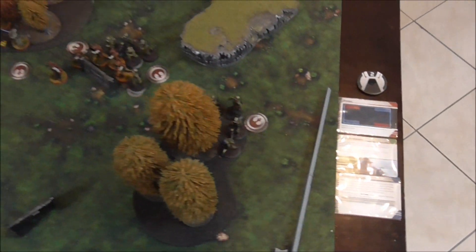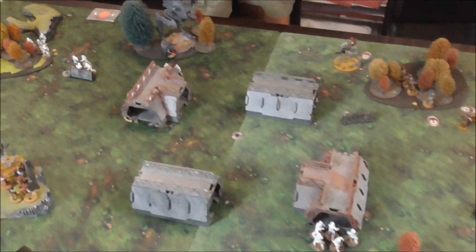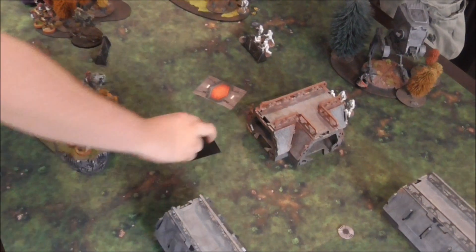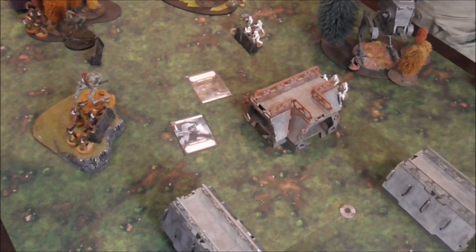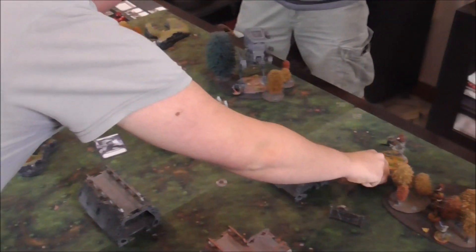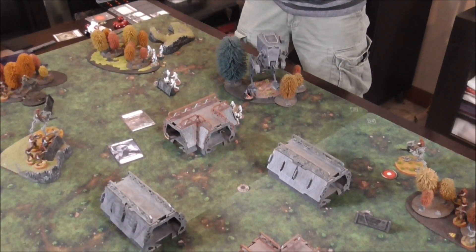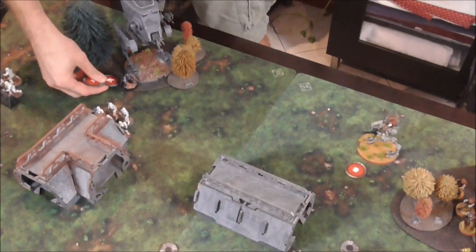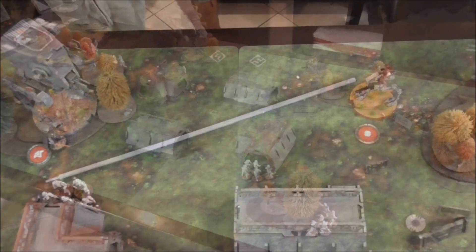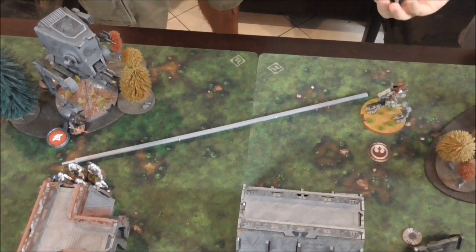Turn two, here's the board state. Calling the board state before I even cleared all my tokens! Ambush. Push. Alright, I've got the initiative. I'm going to assign it to this AT-RT. And I'm guessing you're assigning it to the AT-ST and Vader. Yeah, I figured. It's like you only have two units that aren't troopers. I'll go with my AT-RT first, which I ambushed. We're going to aim and shoot at the stormtrooper unit that's out in the open.